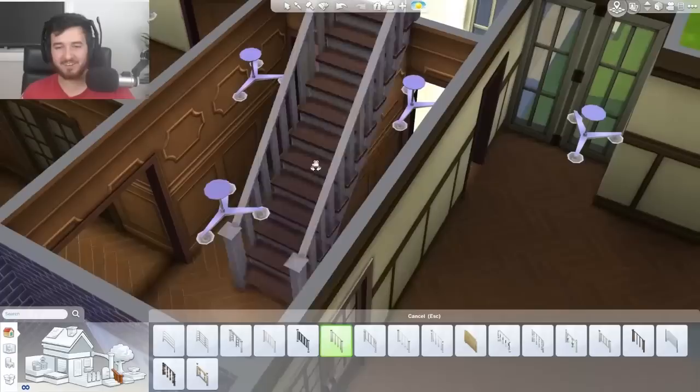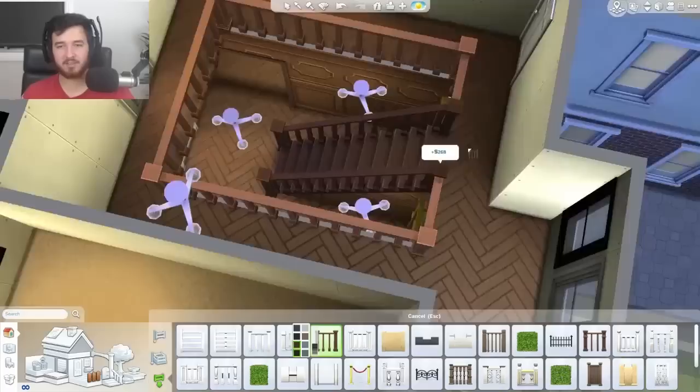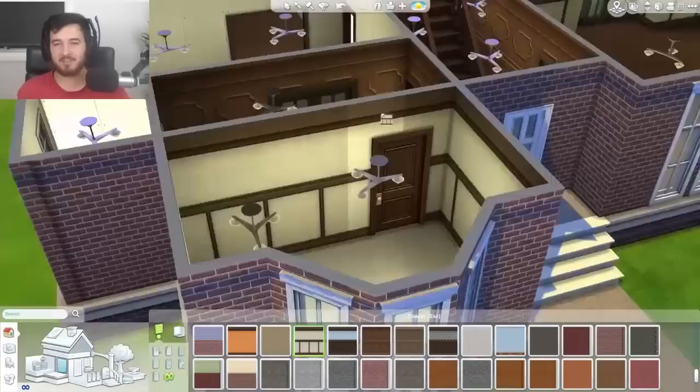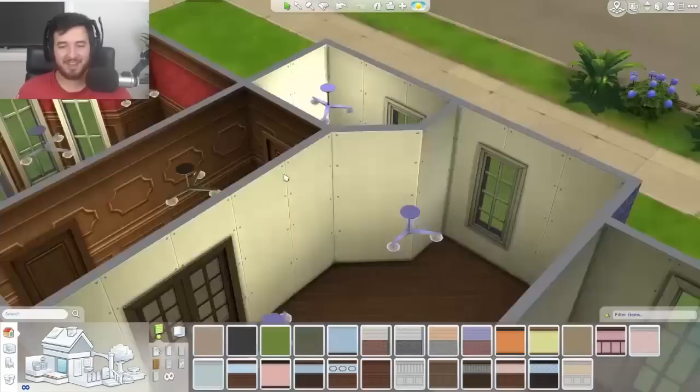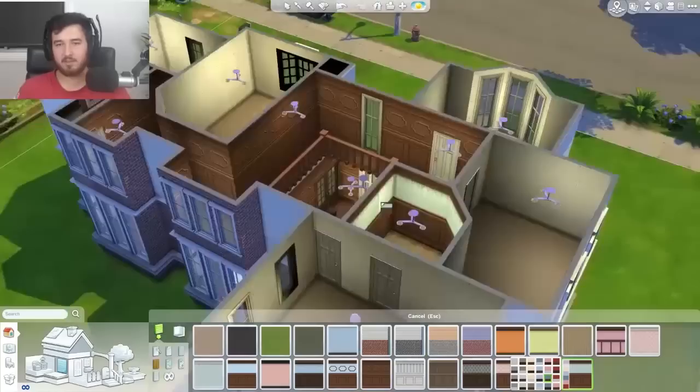I've gone for rich wooden paneling walls in the foyer and the hallway, and then obviously in the upstairs hallway as well. Those are the only two rooms that get the full wood paneling, because it's definitely a classy, expensive-feeling interior and that's what I wanted. This house ends up being about $200,000. The gallery says $198,000 but when you put it in the game it says $200,000 and something thousand - it's kind of weird.